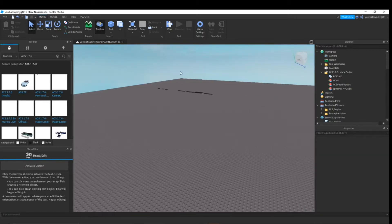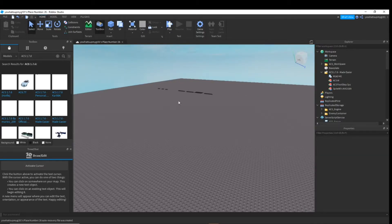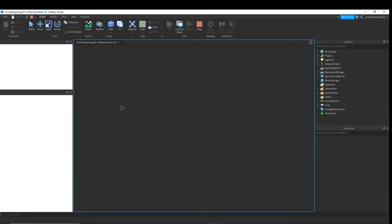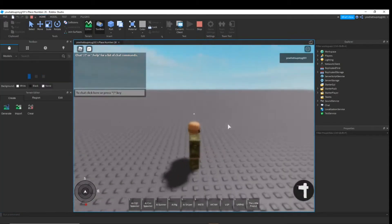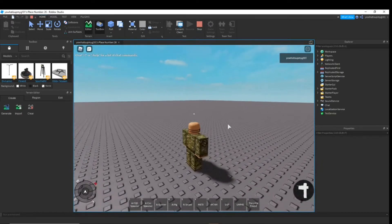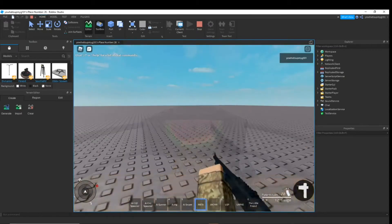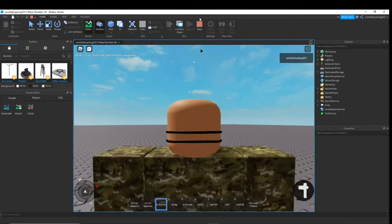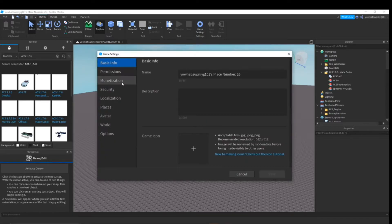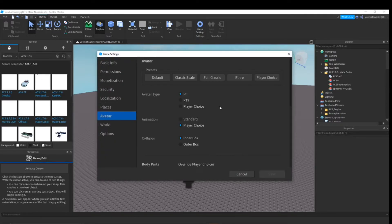Once you've done that, if you click play it won't work because you still haven't changed it. It is going to work for me because I've changed it, but for you it won't work because what you need to do is go into game settings, avatar, and make sure it is R6. It has to be R6 - if it's R15 it's not going to work.